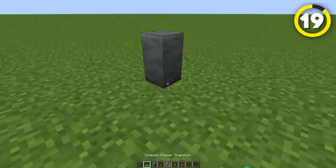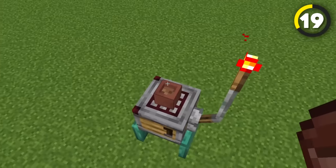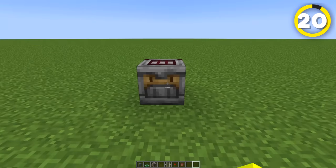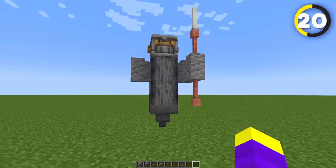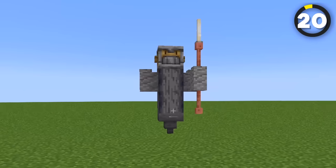If you place a tuff wall with a trapdoor on each side, and then add a crafter on top and place a few more details, you can make a telephone booth looking thing. And if you look at the side of the crafter, it kind of looks like a face, which means you're actually able to build the crafter man. Now I know why we installed the security on the first door — this guy is not messing around.